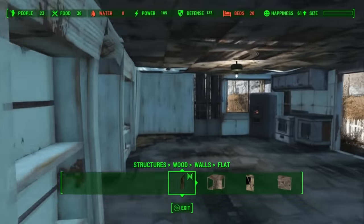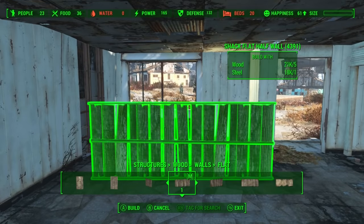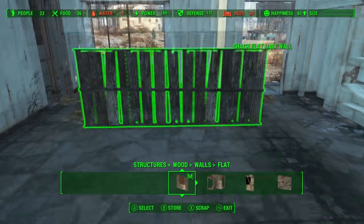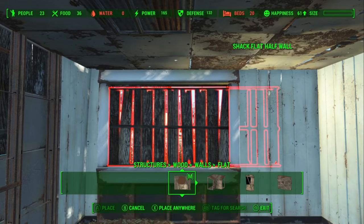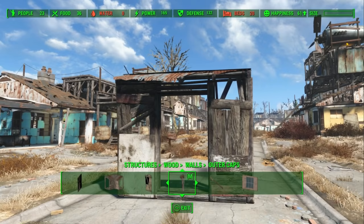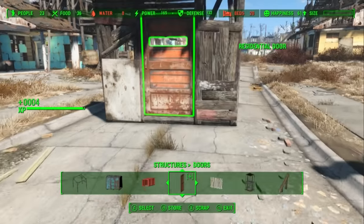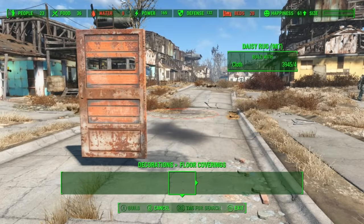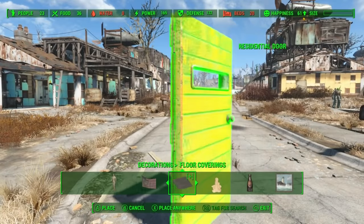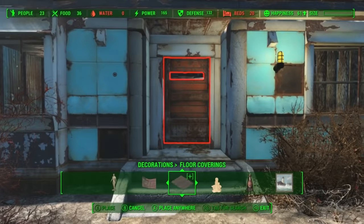Last building mod is called Place Anywhere, and it does just that - it allows you to place any object anywhere you want, even if it's in the red. So say we want to patch up this window. The way this mod works is you have to place an object down first, then pick it back up, and when you do you'll see a Place Anywhere option at the bottom. You place it where you want it to go, press X to get the Place Anywhere menu to pop up, and then B to activate it. The best example is placing doors back on the Sanctuary houses. With Workshop Rearranged I can place down the door wherever I want without needing the doorway, then pick it up and place it in the door frame with Place Anywhere, and save myself a bunch of time.